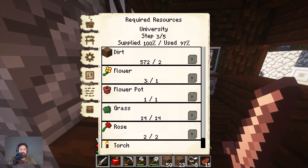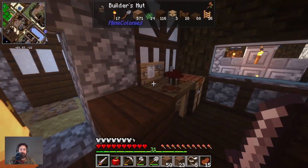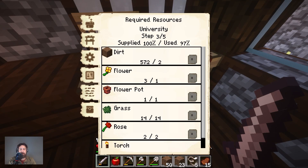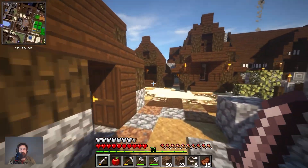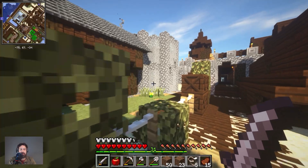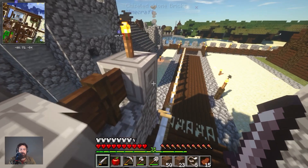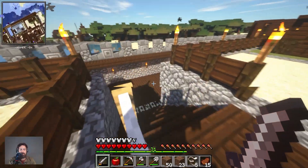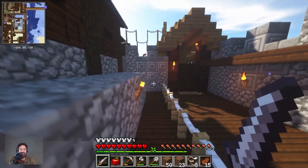The builder is still at 97%. She still has to put like 572 dirt blocks. I'm not quite sure where she's going to put it — that's a lot of dirt. Is she going to cover the entire university in dirt? What is she doing with all that dirt? Where's all that dirt going? I'm kind of concerned — why does she need all that dirt for? What is she using the dirt for?